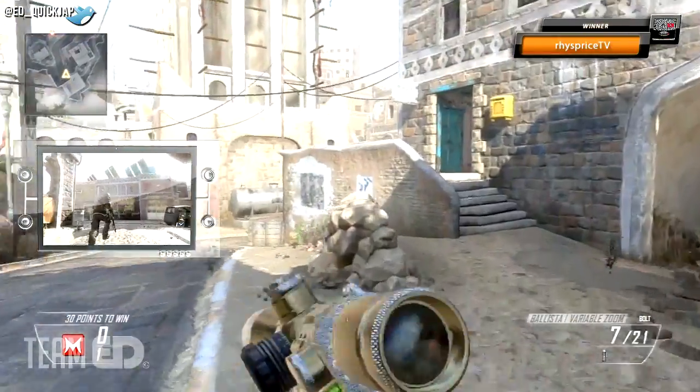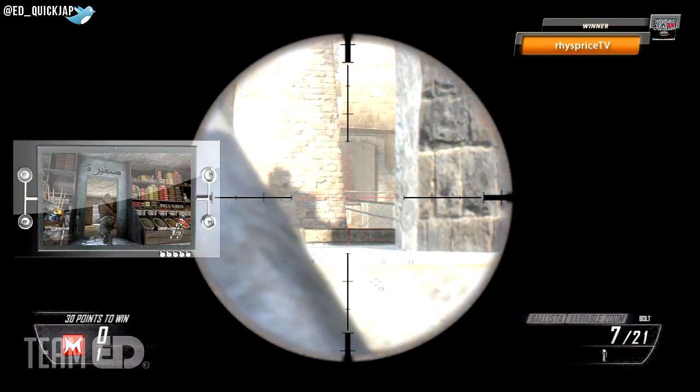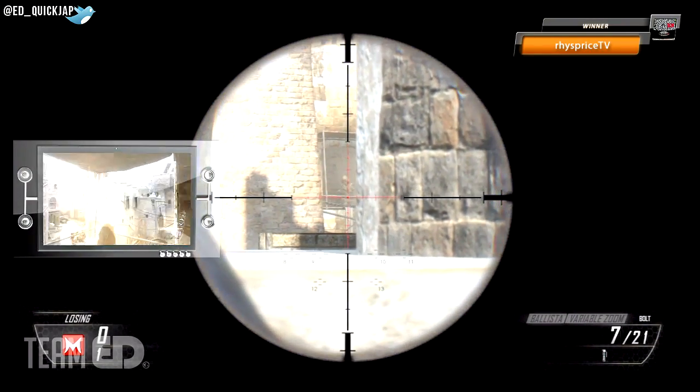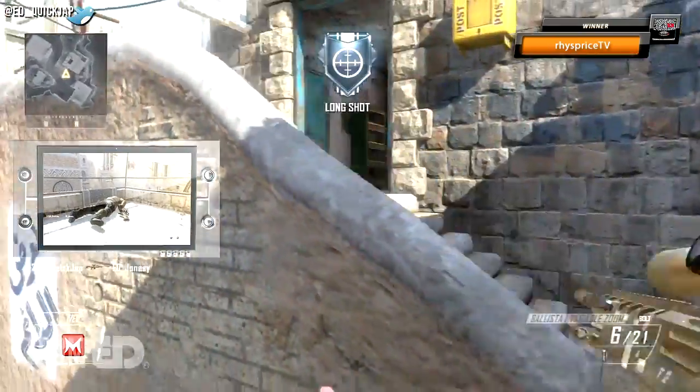This next spot is almost another guaranteed kill, especially if you're playing Search and Destroy. What you're trying to do is stay as hidden as possible to take out enemy snipers that run into that balcony. They'll hardly be able to see you from this position and they probably won't be expecting this one.